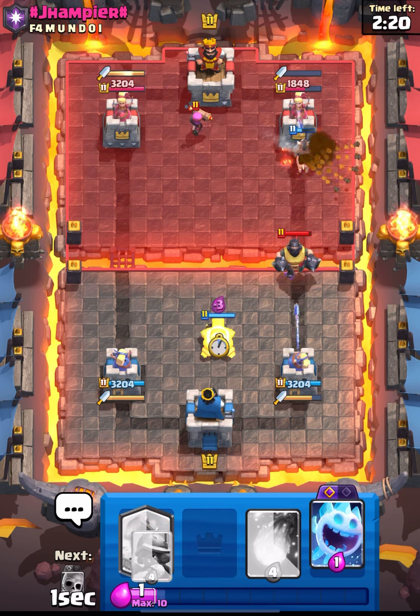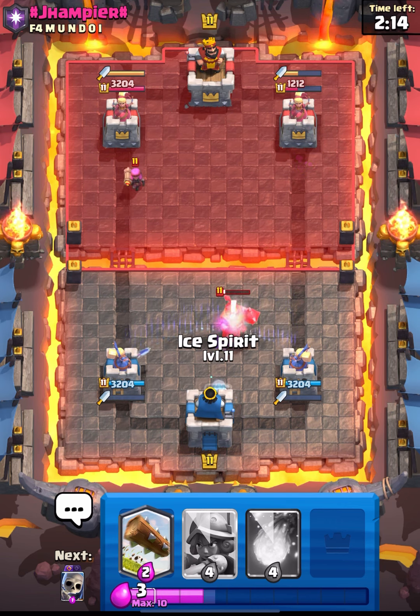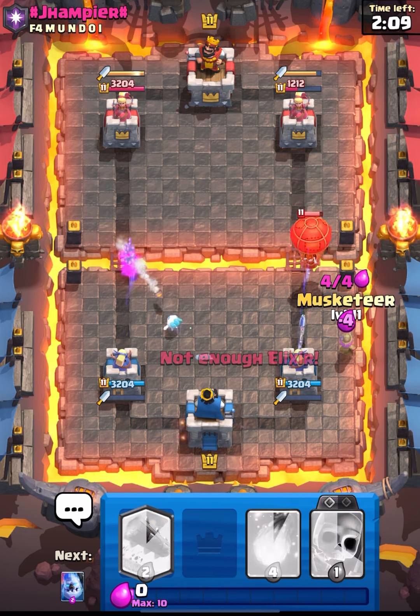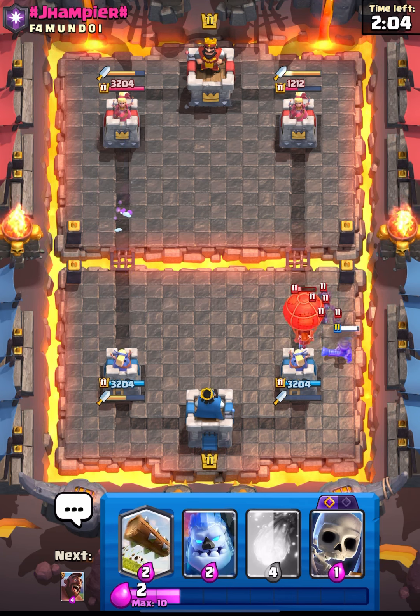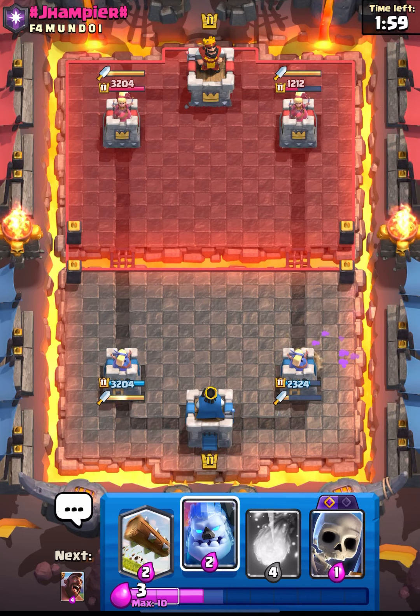I think I should not be using ice spirit as Dagger Duchess will take out those units, and I will get the king tower activation — but unfortunately my ice spirit betrayed me. We are in a really good spot right now as we are leading with a huge amount of damage. We have ice golem and hog — let's see if he is already back to the meganite or not.